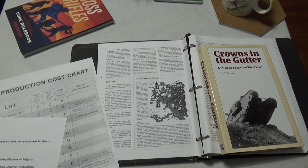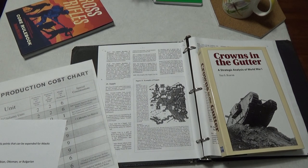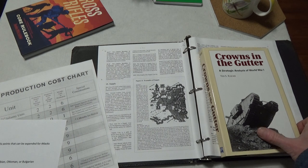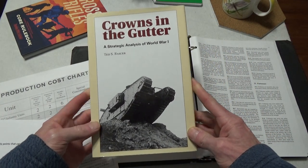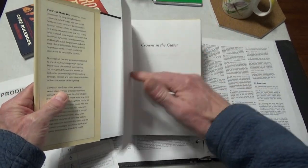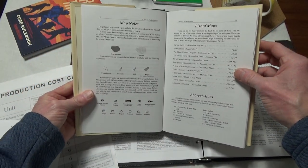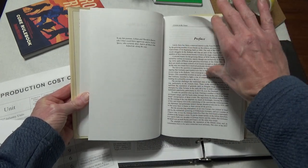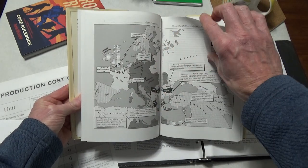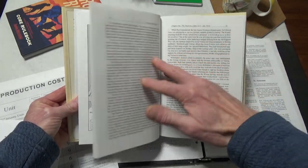I'm really starting to put pencil to paper for getting into January 1915 for my game. Shout out to this book again — I remember way back when it was considered a light read or whatever, but it's a really good book and it's helped me out for this. This is the Ted Racer book; I actually got it from the Decision Games website.